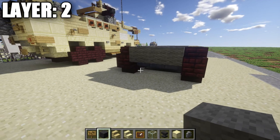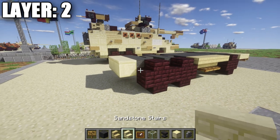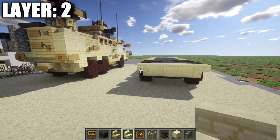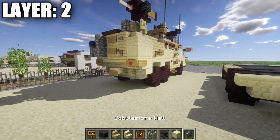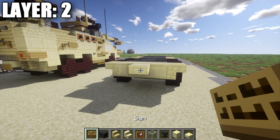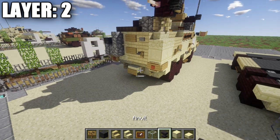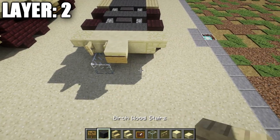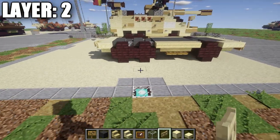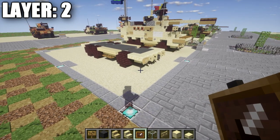Continue repeating the pattern: anvil on the center stone brick top slab, cobblestone wall on both sides, and a row of three gray wool across. Do this for the remaining axle sections. On the back, place down a row of three smooth sandstone followed by upside down sandstone stairs on both sides. Then place a sandstone top slab off the center smooth sandstone block, a sign off the slab, and birch wood fence gates on both sides off those smooth sandstone blocks. That does it for layer two.